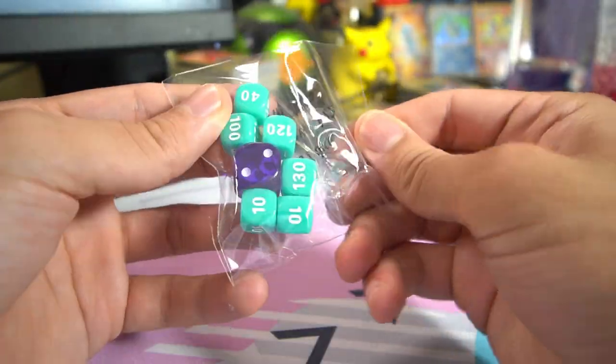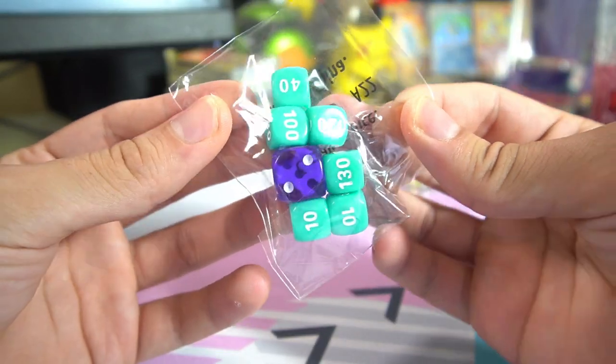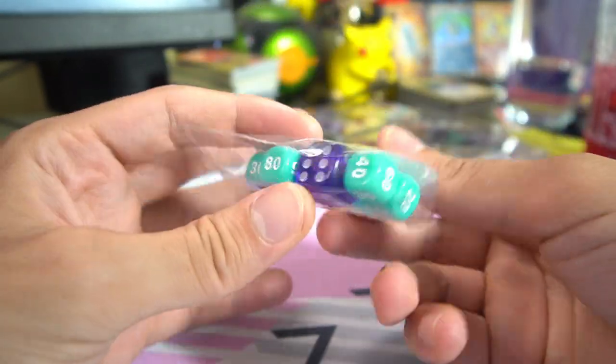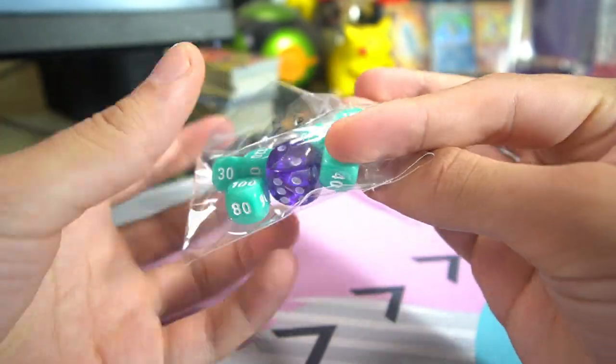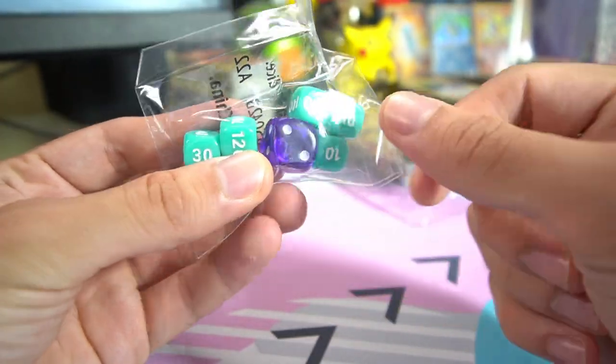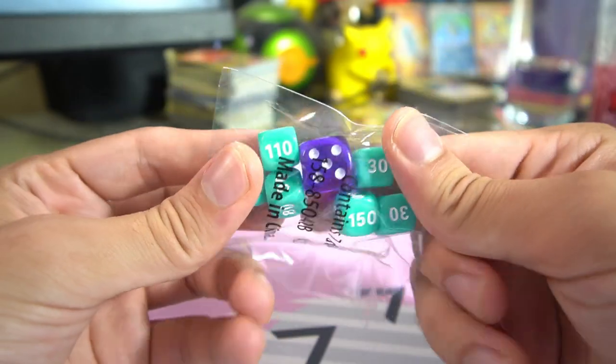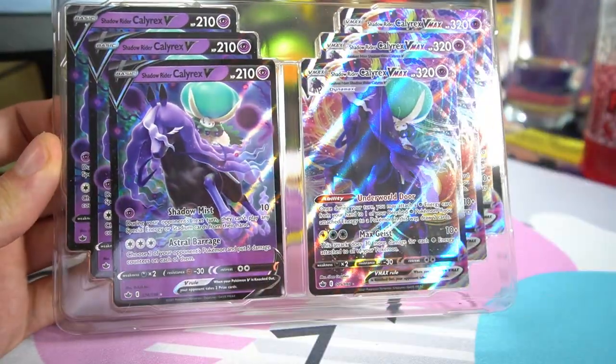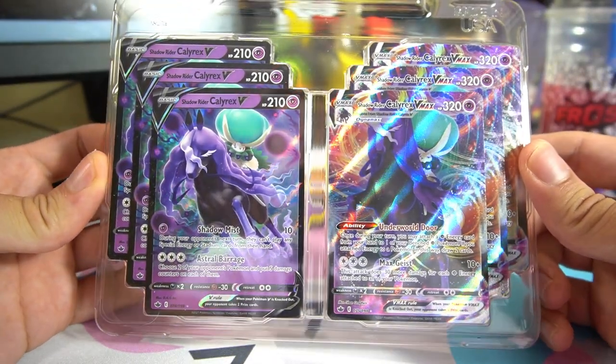You also get some dice — teal colored dice with white text, and one nice purple die which you'll often use for the roll at the start of the game to decide who goes first. And now we can get to the star of the show: Shadow Rider Calyrex VMAX.